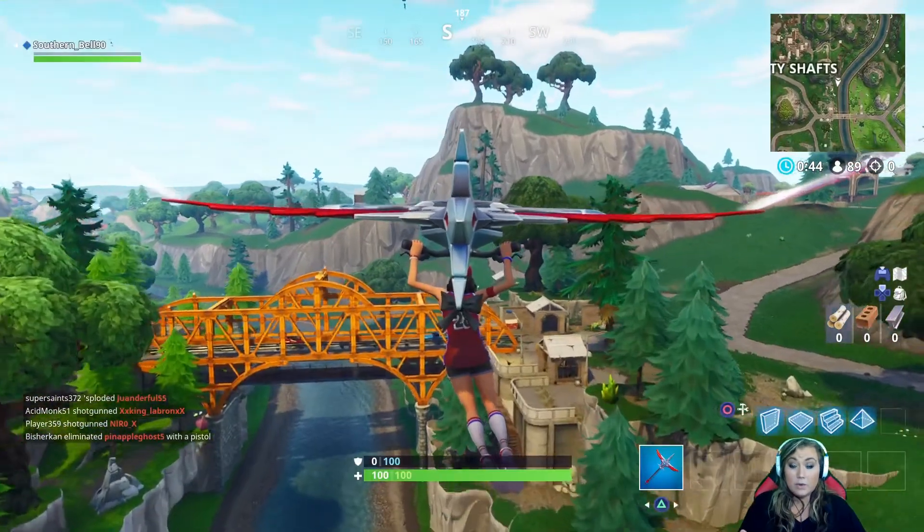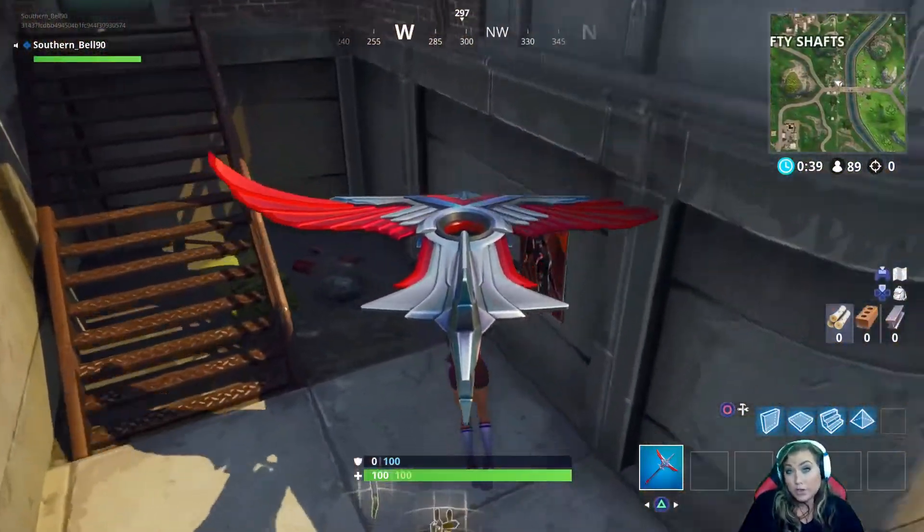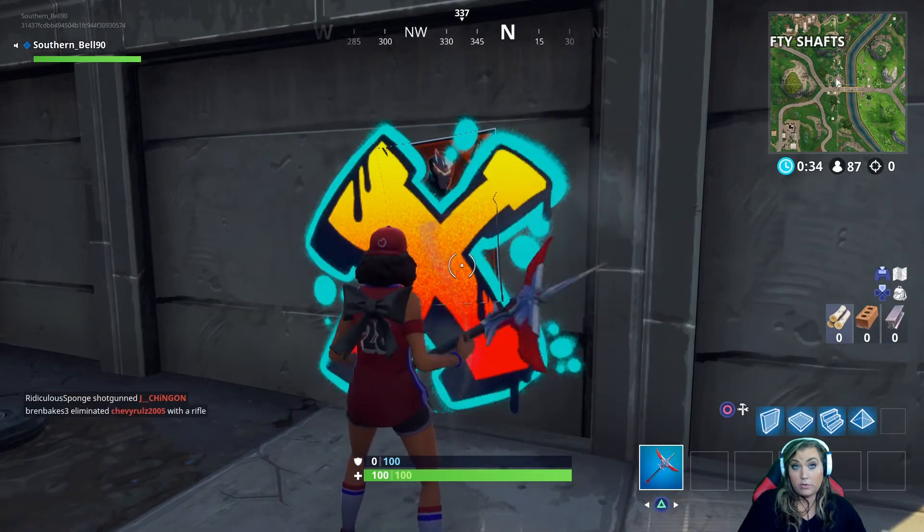This one is close to Shifty Shaft — if you're flying in or coming from Shifty Shaft, go to the bridge closest to it and going down the stairs is another Omega poster for you to spray over.